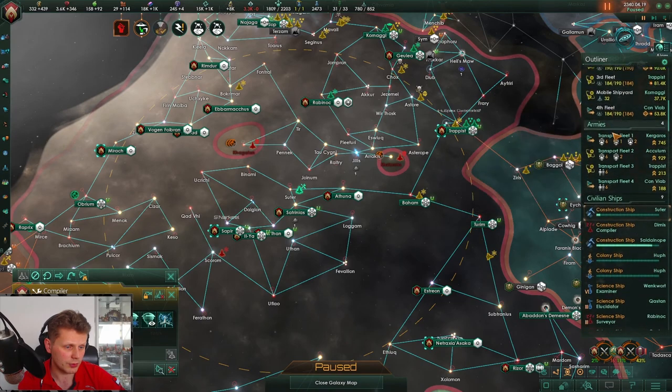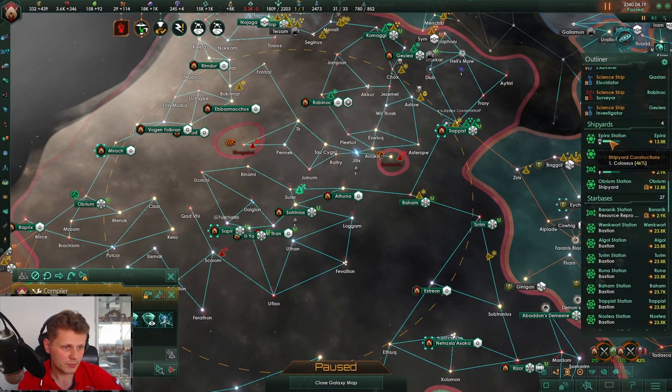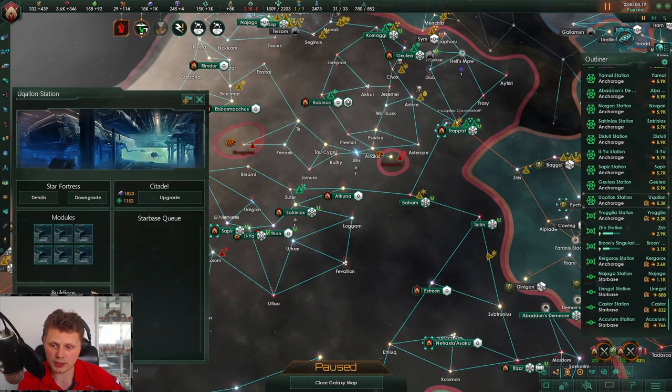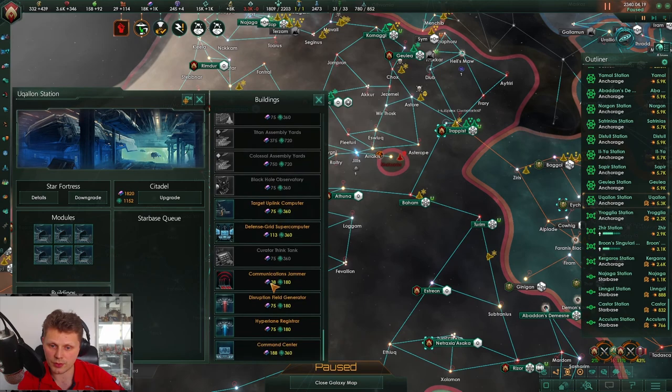The Dyson sphere should be doing that — it's at six percent. We are currently working on a colossus and an upgrade for these.